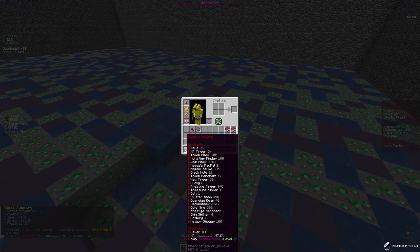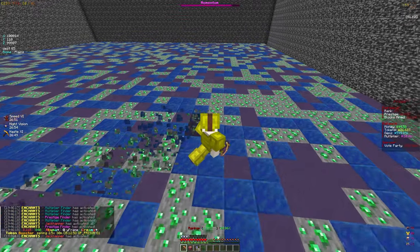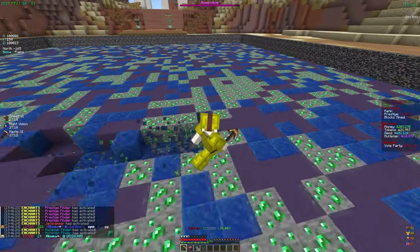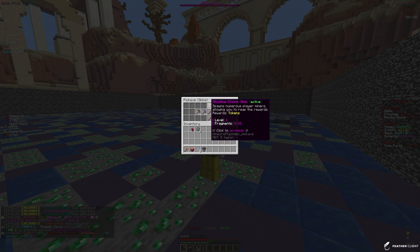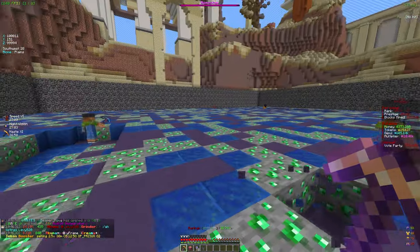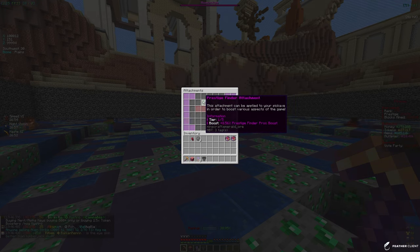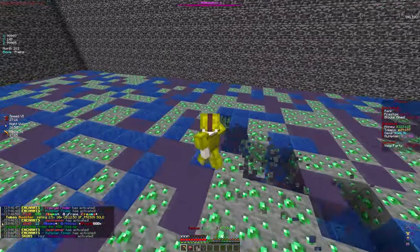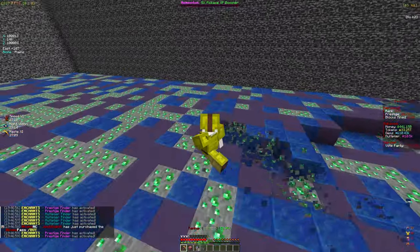We've gotten a pretty decent pickaxe in these past few videos — we have some maxed out enchants, some pretty high tier token enchants, and we've started to unlock some of the new gem enchants which are honestly insane. We also have the shadow clone skin at level two, which spawns numerous player miners that give us tokens — you can see it in action right now. For attachments we have a meteor shower attachment, a jackhammer attachment, and a prestige finder attachment, plus a skin shifter rune.